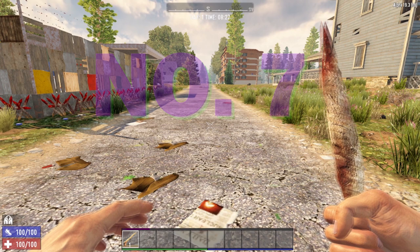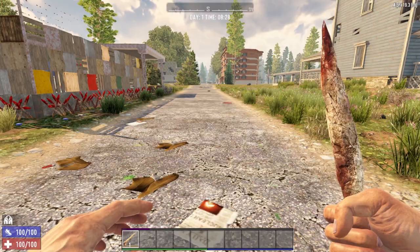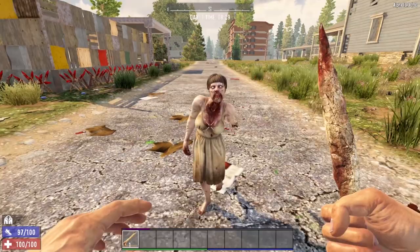Number 7 is the Bone Knife, and this weapon is number 7 for the same reason as the Knuckle Wraps — you just have to get too darn close. Plus, they do not do very much damage. Allow me to demonstrate. In order to hit Zombie Arlene, you actually have to get right up close and personal in her face.